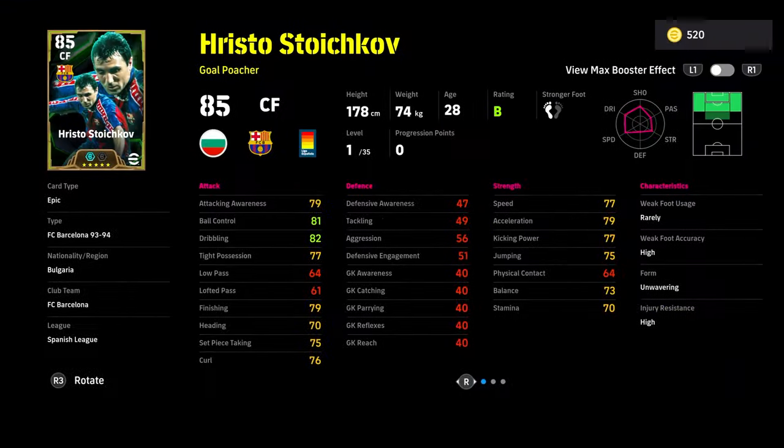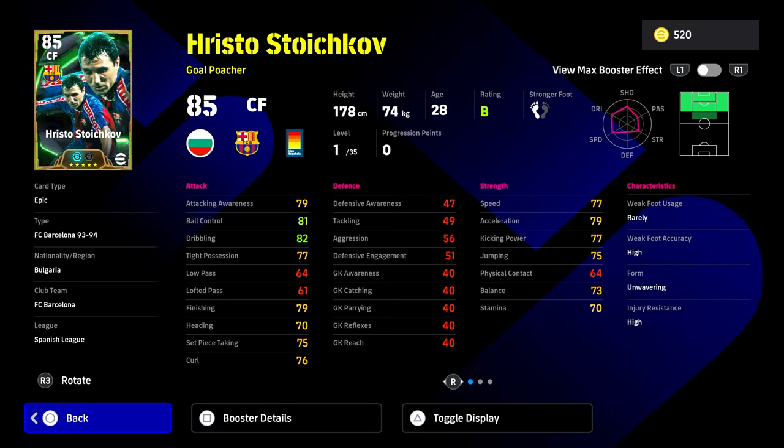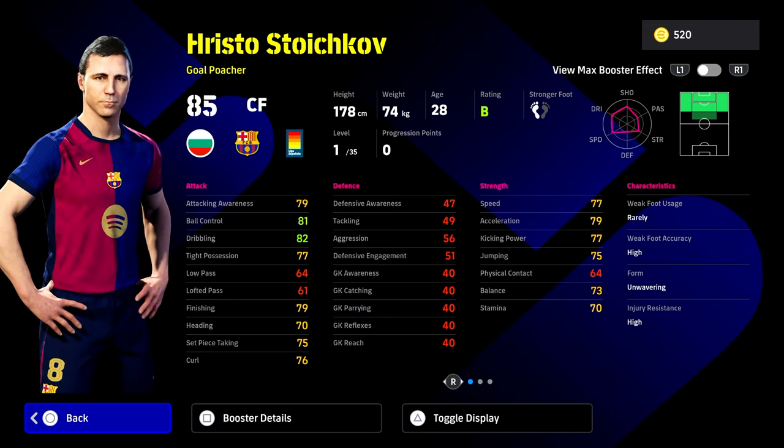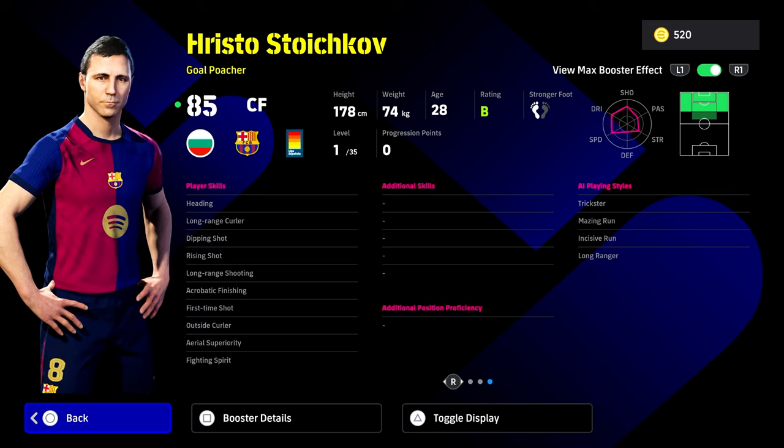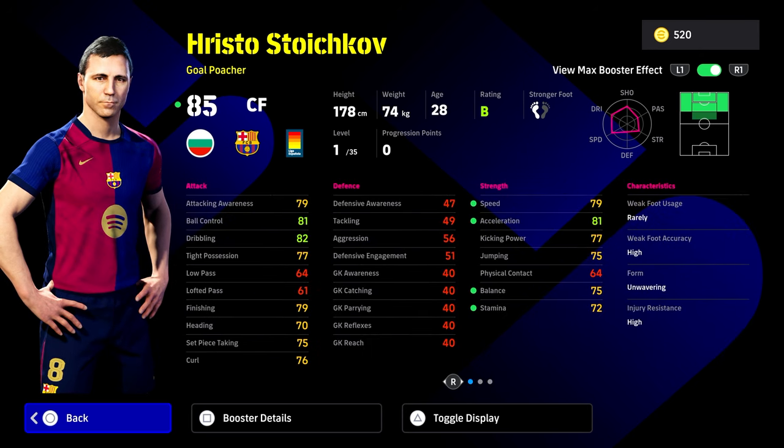Last but not least we have Stoichkov here, with his base stats as a level 35 centre forward. Another very very solid card — balance is a little bit low, but the rest of his player skills are nice. He has area of superiority, acrobatic finishing, heading, dipping shot, long range curler, outside curler, fighting spirit, and first time shot. He doesn't have one-touch pass or chip shot control, which I think is a bit of a pity on this card.